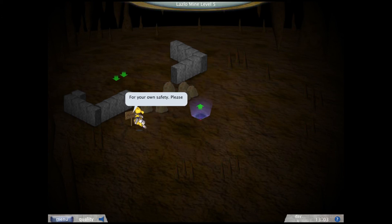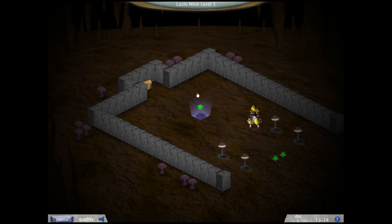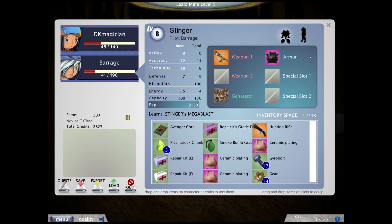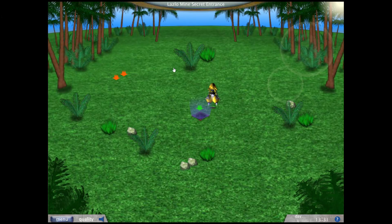For your own safety, please — yeah, whatever. It's usually nothing dangerous here if I recall correctly — it's just level 5. It has a nice chest here which I loot. Composite Quatting — really nice. Let's increase Barrage's defense. Now Barrage has even more defense than I do, which just returns to the state the game was in.